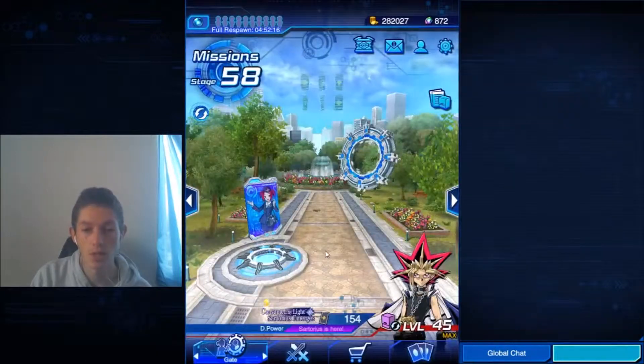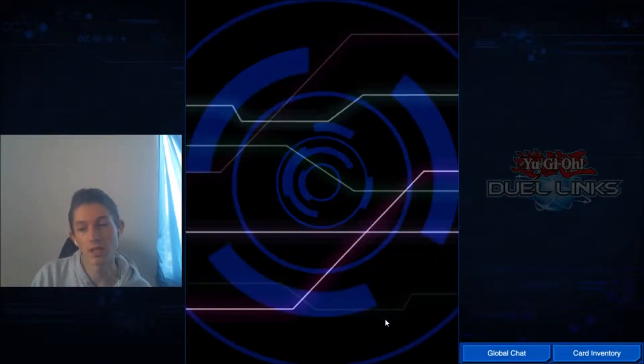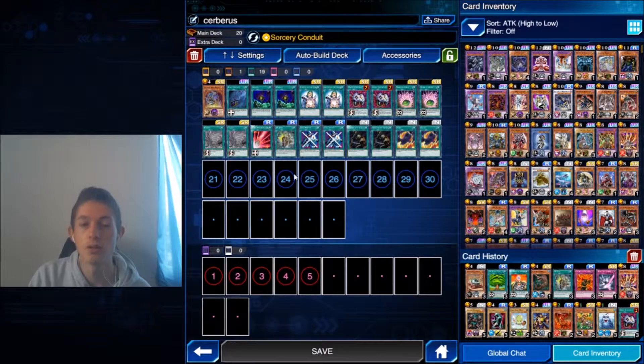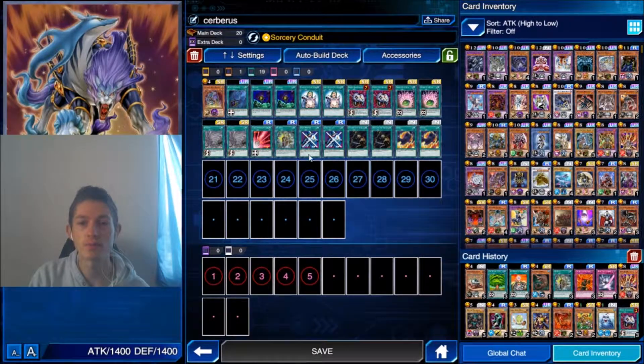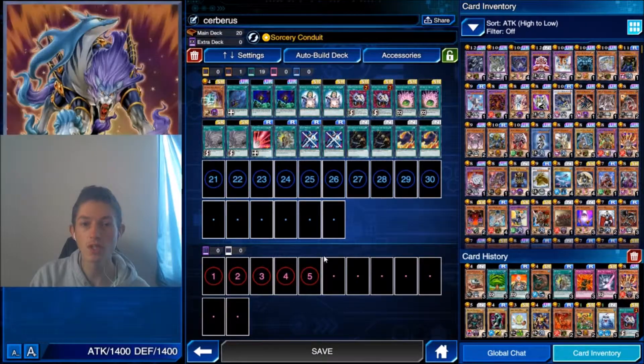The first one I'm going to show is perhaps the easiest one to make — super easy. It is the Cerberus farm deck. All you pretty much need, in my opinion, is Cerberus and Stop the Fence. Super easy to get in the early game. Cerberus is a super rare with the card trader, I believe — easy to get, just one time, done. You only need one.